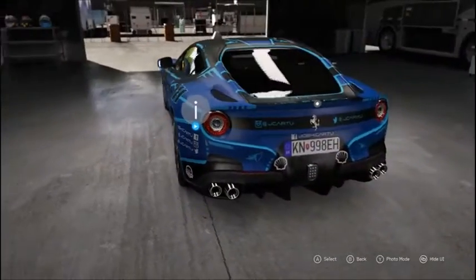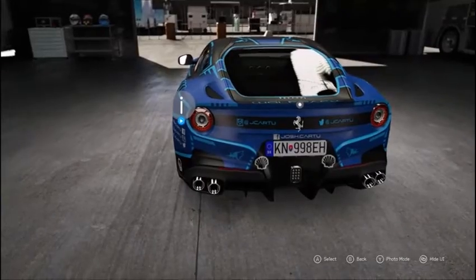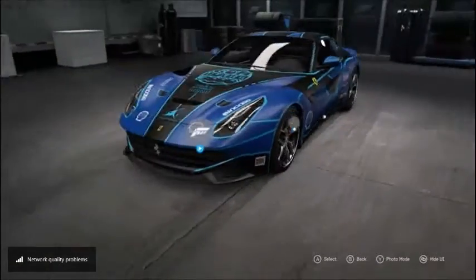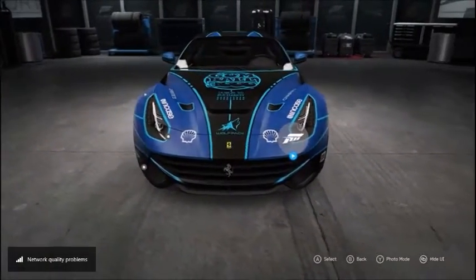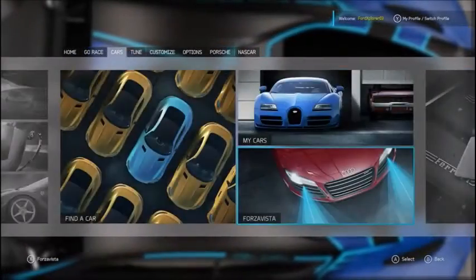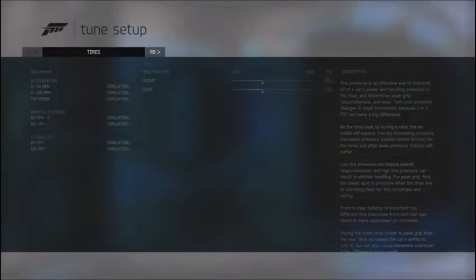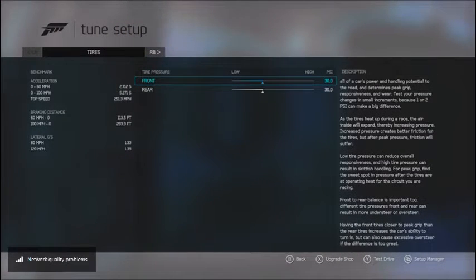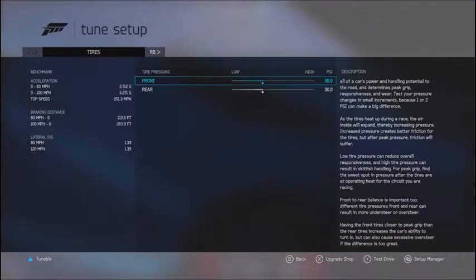This is what Josh's F12 looked like during the rally. In the game it's been modified with some serious mods — over 1,100 horsepower and a twin-turbo variant of the 6-liter V12, which is a beastly engine on its own. With the lights on you can see it's blued out completely. Quick stats: 0-60 in 2.7 seconds, 0-100 in 5.2, top speed of 251.3, braking distance 113 feet from 60-to-0 and 283 feet from 100-to-0.